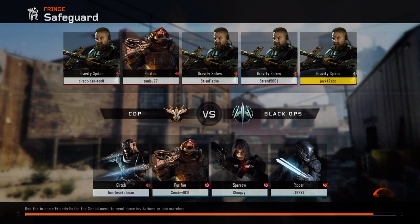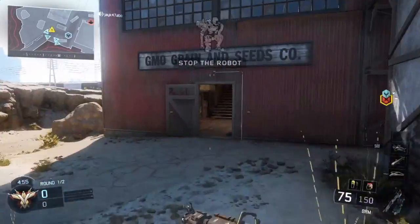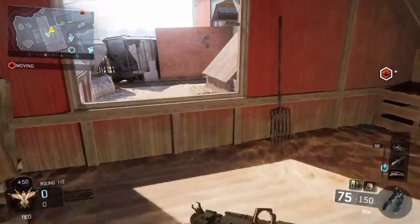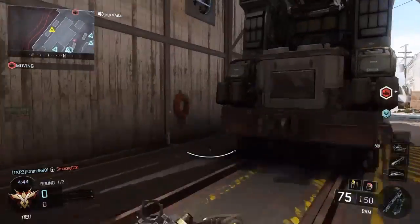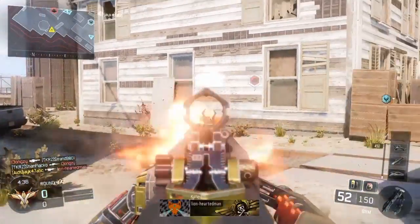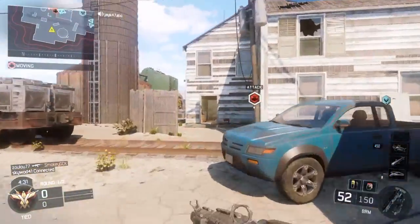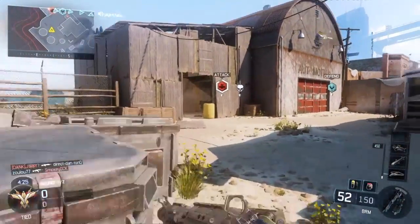Oh my god, we're nearly all using Gravity Spike — the other team are gonna hate us. Hey guys, JK47 here. Today we're just gonna be playing a game of Safeguard because I kind of like Safeguard. It gets you a lot of crypto keys, but I don't really think anything gets more crypto keys than this. If you know anything else that does, post in the comments.